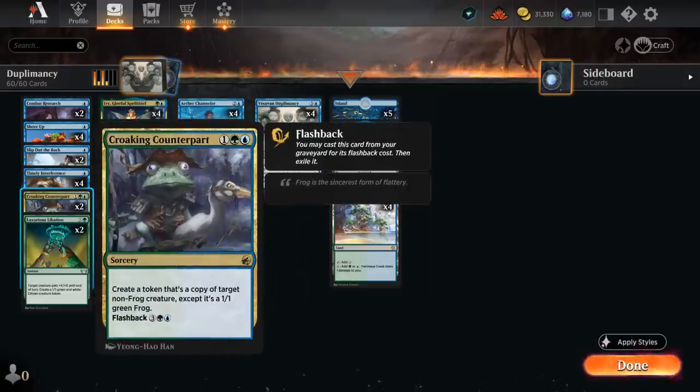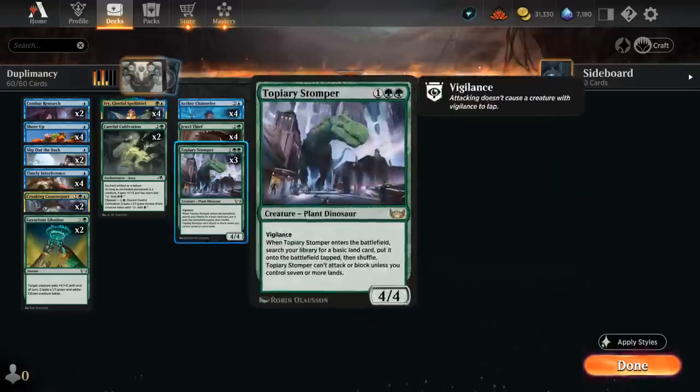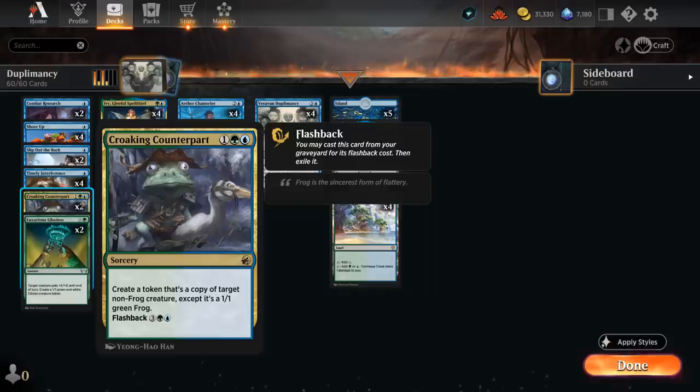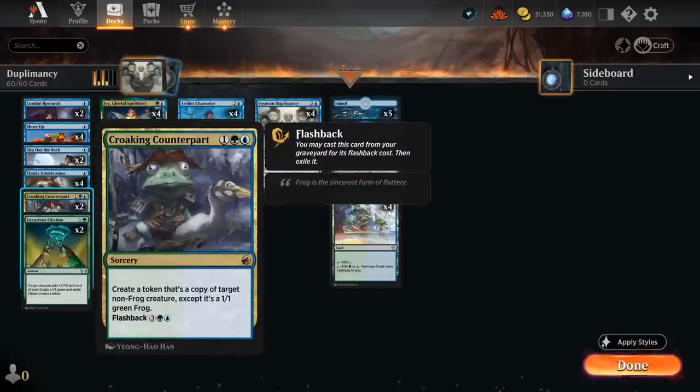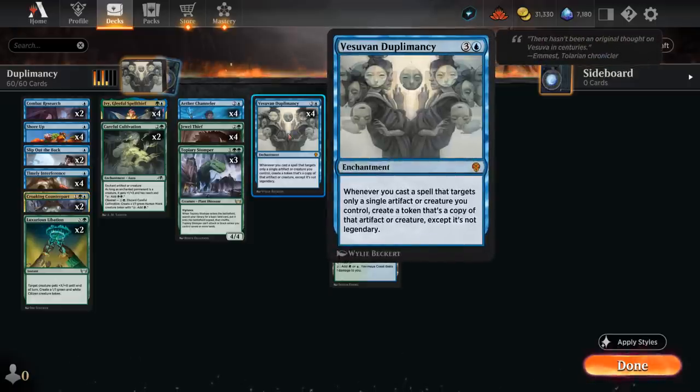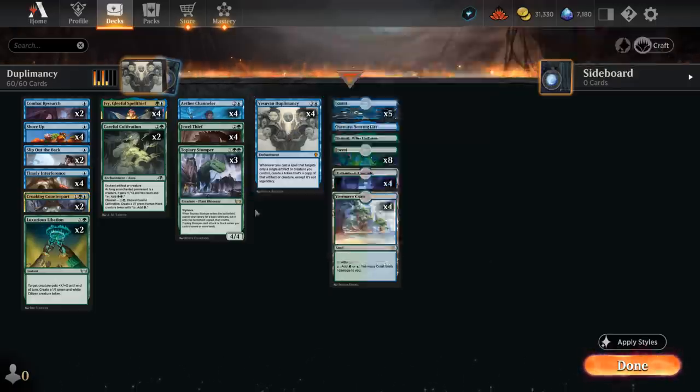Two copies of Croaking Counterpart creates a token copy of target non-frog creature, except it's a 1/1 green frog — it still works with any enters-the-battlefield abilities like on Channeler, and Thief and Stomper are good to copy too. We can also flash it back from the graveyard for five mana. We can also copy Ivy with Duplomancy first to get a non-legendary Ivy, then copy that one with Counterpart, and potentially go crazy targeting all our creatures with pump spells which all get copied by Ivy again.